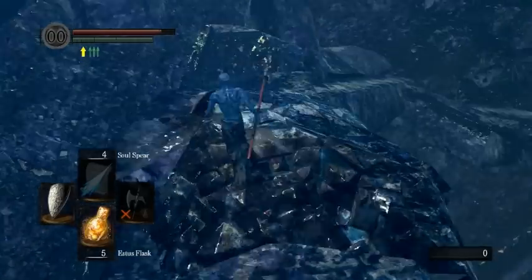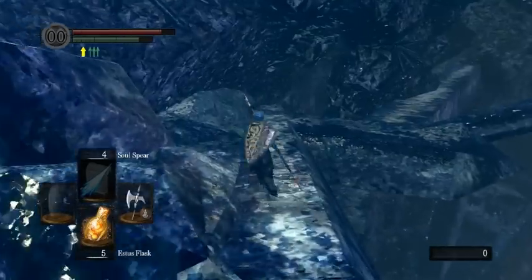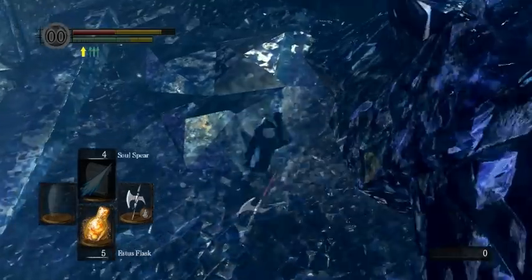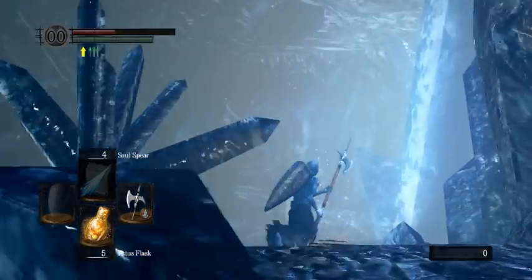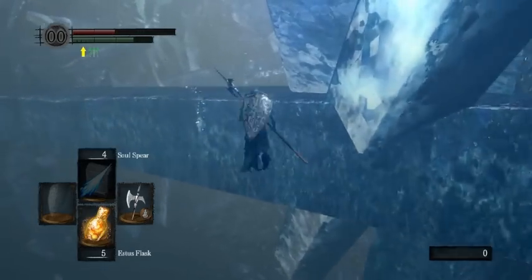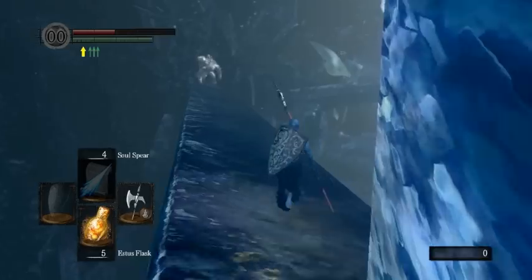The best way to get down to 20% here if you want to try Seath is this drop right here — another variable drop. If you fall right at the corner, you take the least amount of fall damage, but if you fall less into the corner, you'll take even more fall damage. However, for this last fight I don't actually recommend using the Red Tearstone Ring, but if you want to try it, that's the easiest way to set it up.